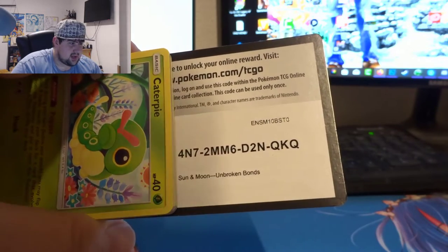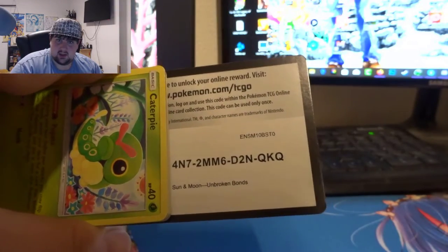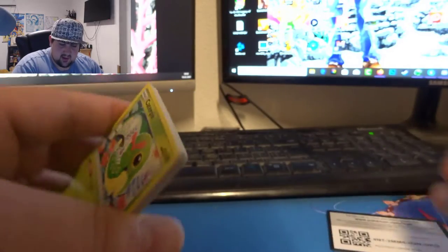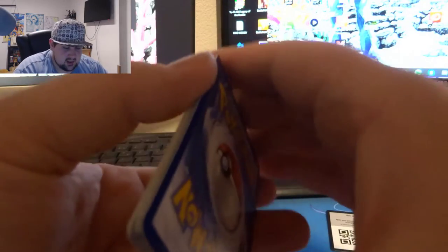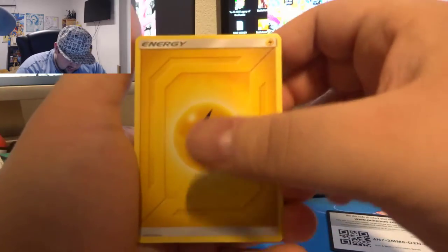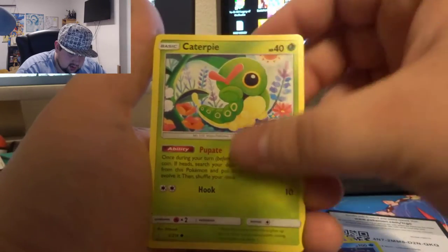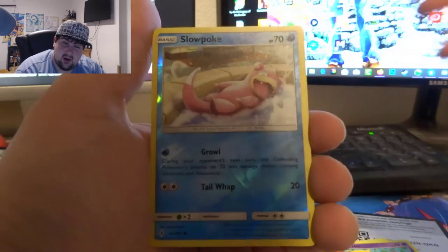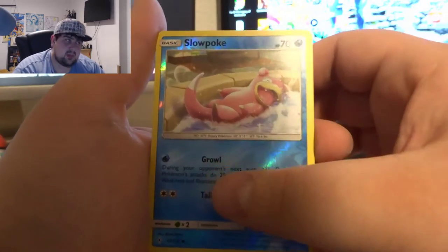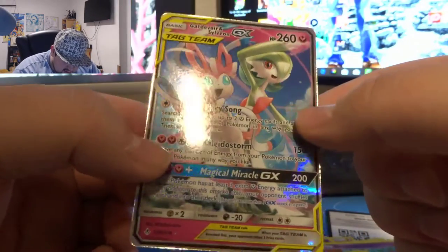We are still at 138 subscribers, which is not bad. You don't always have to gain 1,000 or 3,000 subs in a day. Starting off with the Unbroken Bonds booster: we got a Thunder Energy, Dustox, Igglybuff, Tentacruel, Caterpie, Clefairy, Poliwag, Groudon reverse, Slowpoke, and the foil card of this Unbroken Bonds booster is — oh yes, let's go — we got a Gardevoir and Sylveon GX card!